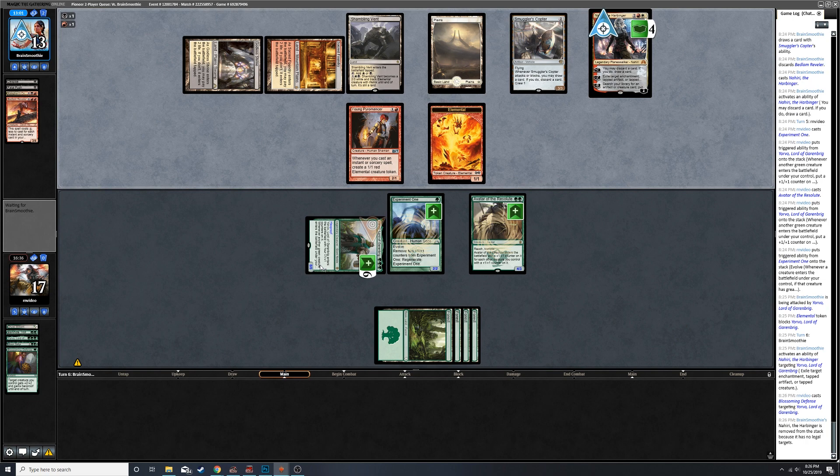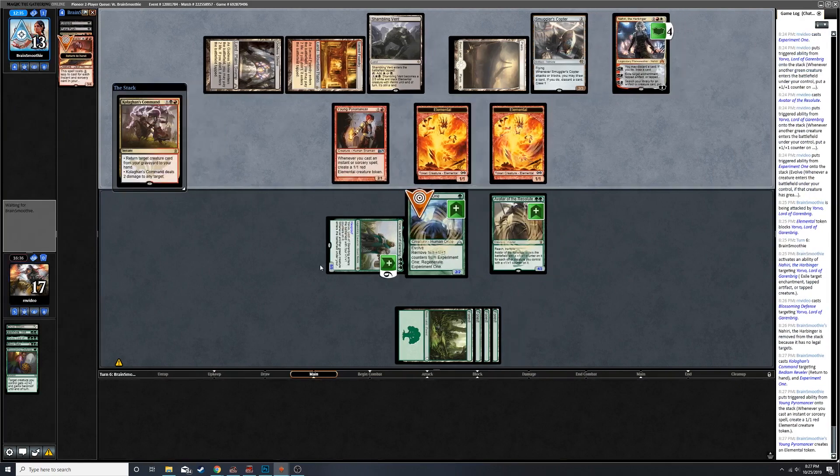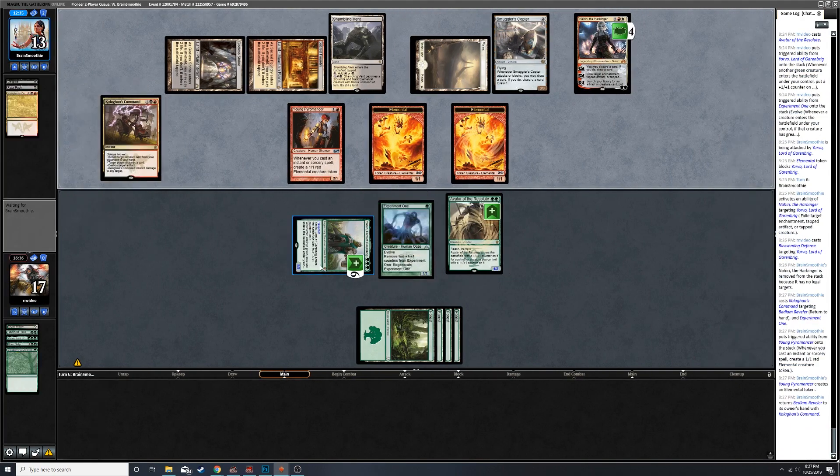Alright, two mana can kill Experiment One or Avatar. Still have hexproof on Yorvo. The Avatar is honestly one of the bigger threats right now because it can't be chump blocked effectively. Kolaghan's Command okay.